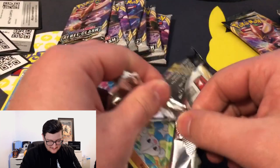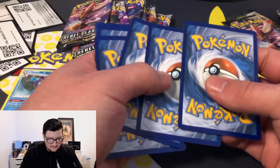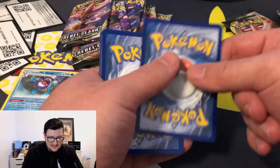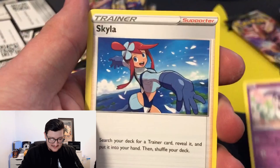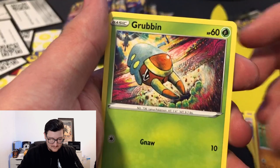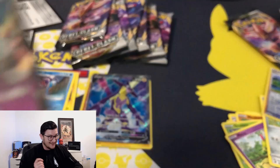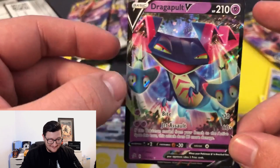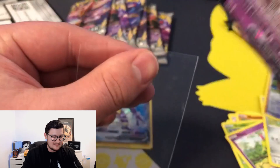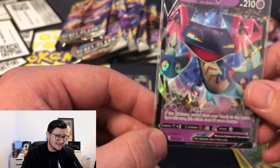Alright, go guard — one two three, too many, one two three with a psychic energy. Here we go, what have we got — Indeedee, Skylar, Electrode, Meditite, Grubbin, Electabuzz, Natu, Hernage, Sonia — and Dragapult V! I definitely don't have this one, back to back! You know what that means — sleeve time! That is awesome, makes me one happy man.